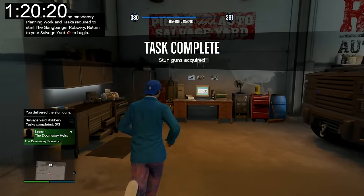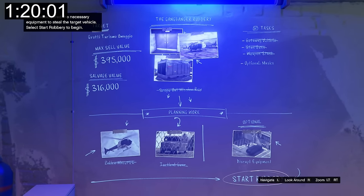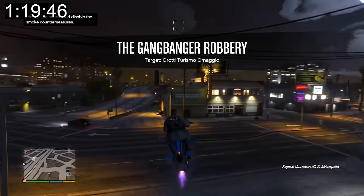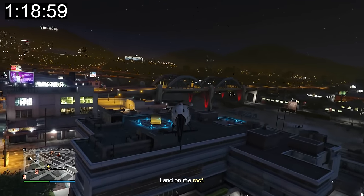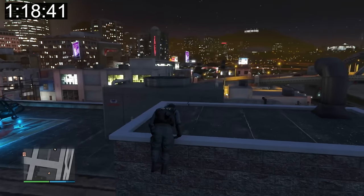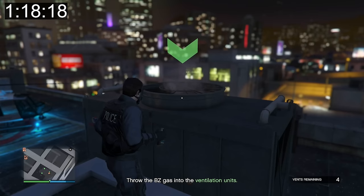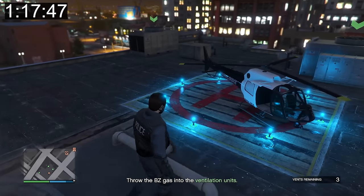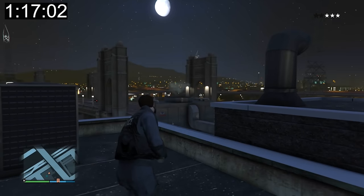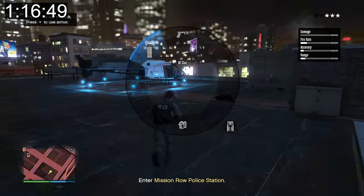Now it's time to start the robbery — they're calling it the robbery. We need to get the Grotti Turismo Omaggio. We need to go to the police maverick, which is right here, and land on the roof. Now we need to take out this cop and throw tear gas into the vents. Can I actually aim it in there? Call me Tom Brady — all the gas is in the vents. That guy is coughing up a storm. Now it's time for us to enter Mission Row police station — without a gun, just a stun gun.